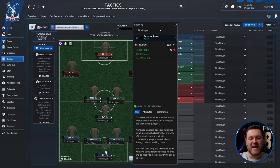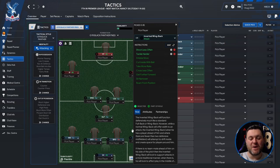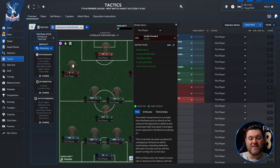Starting at the back, you have a sweeper keeper, two ball-playing defenders set to defend, and on the right-hand side an inverted wing-back set to attack. In midfield you have a deep-lying playmaker set to support, a roaming playmaker set to support, and a central midfielder also set to support. On the left you have an inside forward set to attack, on the right an inside forward set to attack, and at the top a pressing forward set to attack.